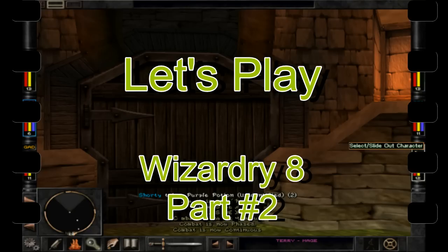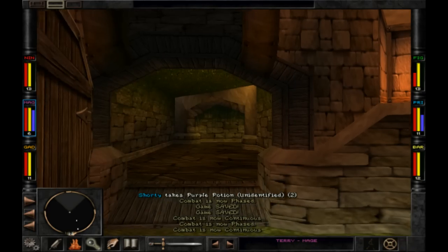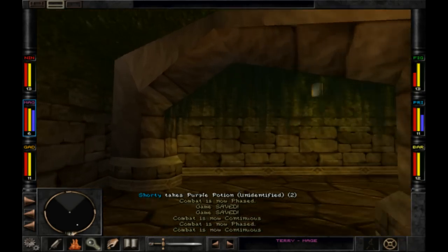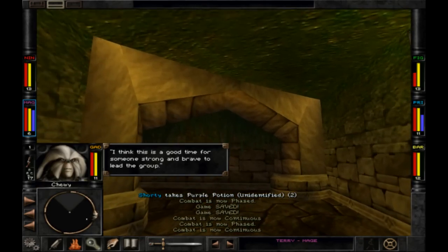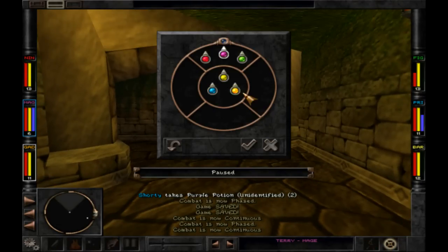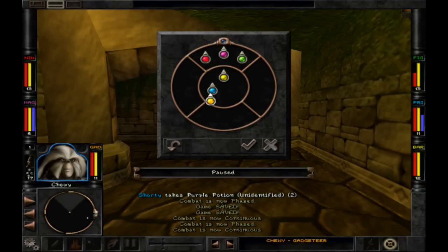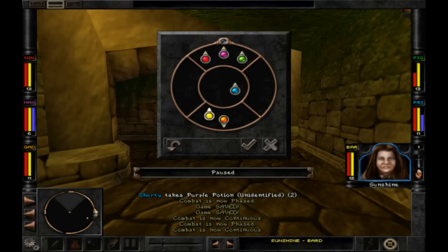We're here for another episode of Let's Play Wizardry 8, Part 2, and we're about to open this door and find out what dangers are inside. That reminds me I need to change my layout here of my character. In a typical RPG you want your ranged persons in the back — you have summoned me.